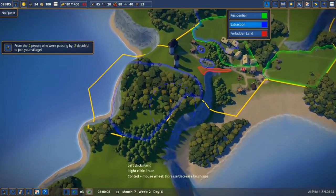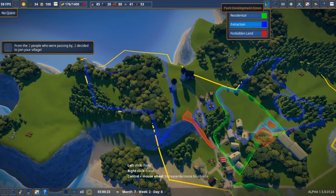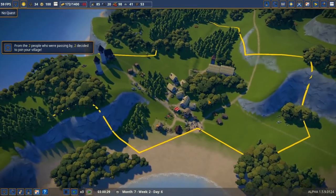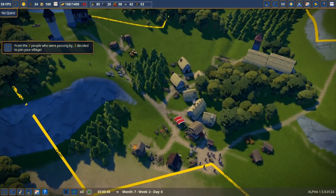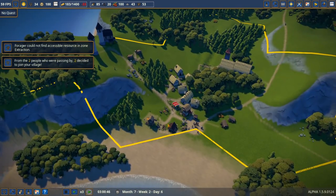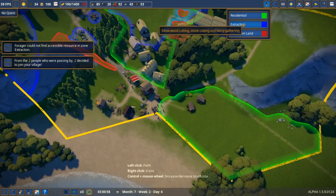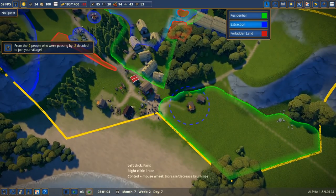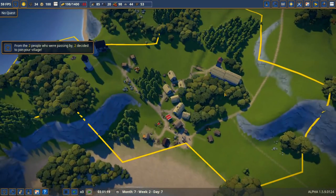Let's cut down some more trees. What we're going to do with this area is turn it into our military base. Our loggers should be able to come up here, and we've got a little bit of iron too, so we should be able to start making some weapons shortly. We'll also need to get our money up.